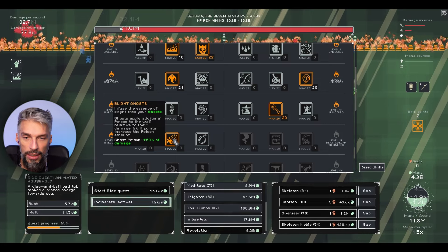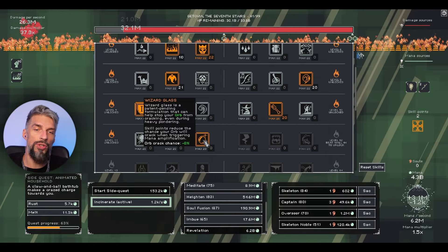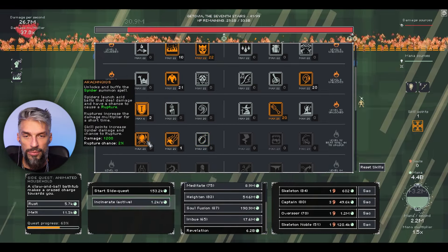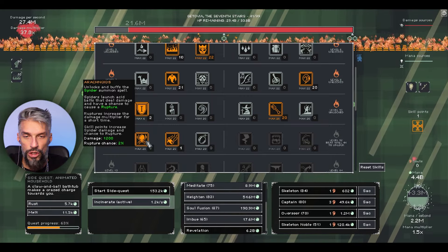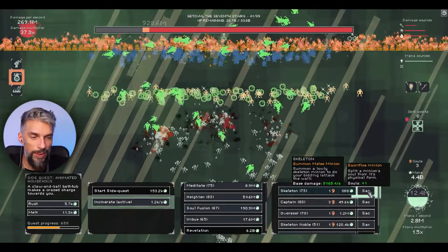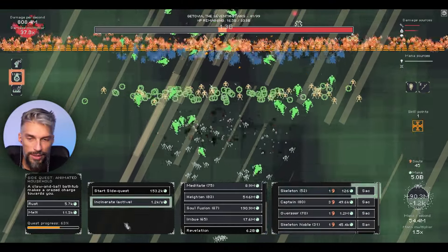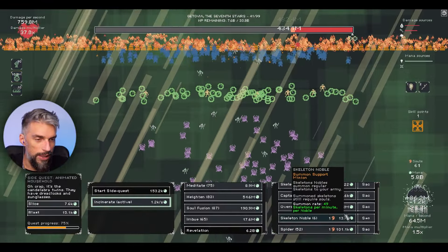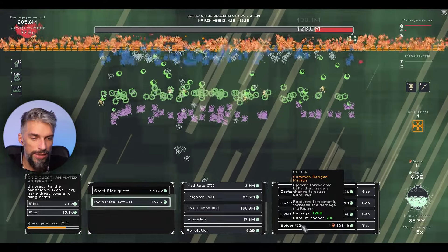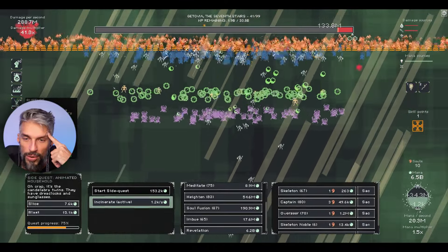We unlocked another set of skills. We have spiders, infuse the essence of ghast for poison, and orb crack chance. There's also rupture which increases damage multiplier for a short time. Do we have souls for spiders? We have way too many skeletons so we can't spend all souls. We gotta sacrifice some nobles. Let's get some spiders to see how those guys do. Rupture has a 37.8 damage multiplier and 2% rupture chance. With so many spiders it should work.